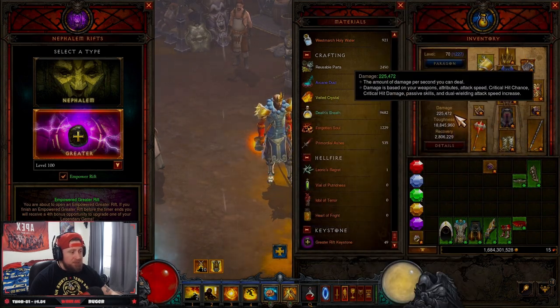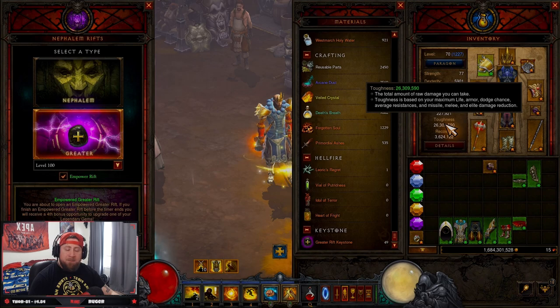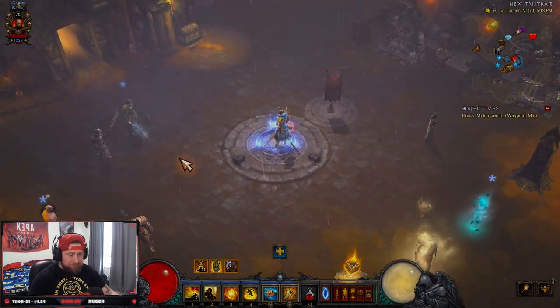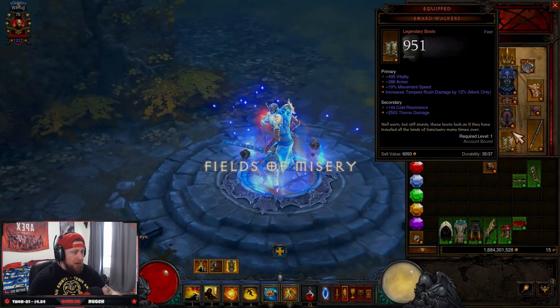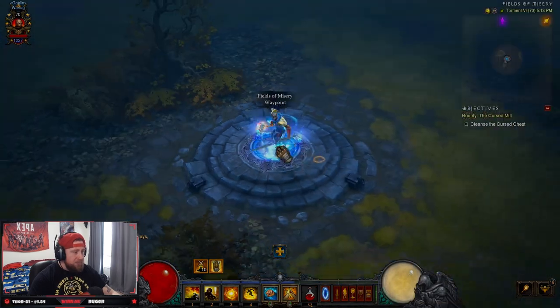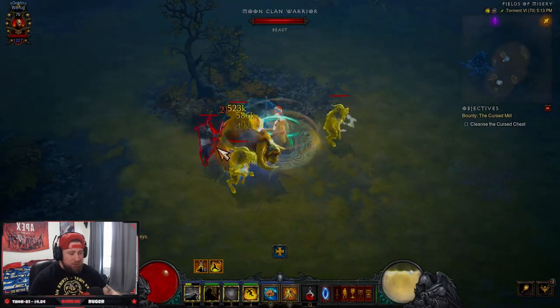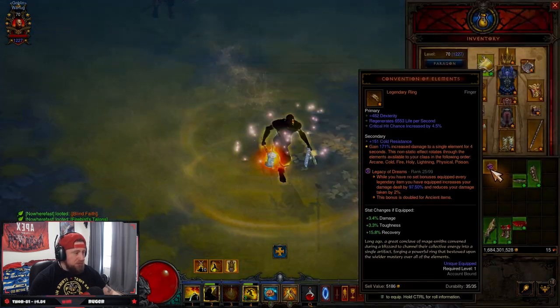It doesn't show the full effect on your sheet damage here — that's the tough part. You'll see only a small damage increase from equipping items like the CoE, but it's only applied when actually dealing damage. So I'm going to head to the Fields of Misery just to showcase how strong this item actually is. Let's go fight — we have no set pieces, and it's really hard to deal damage and kill these guys.